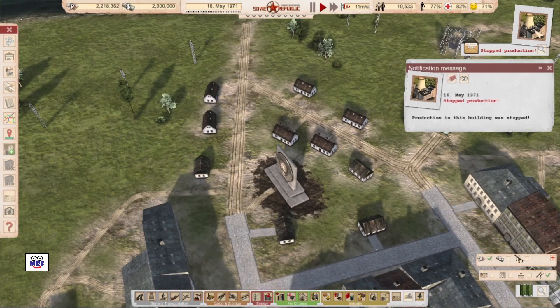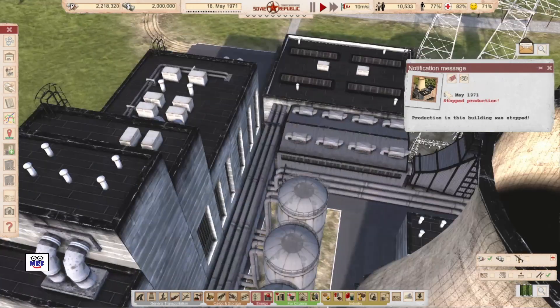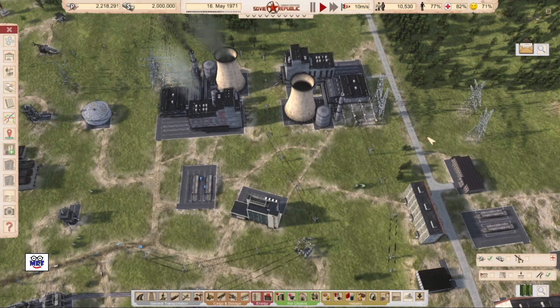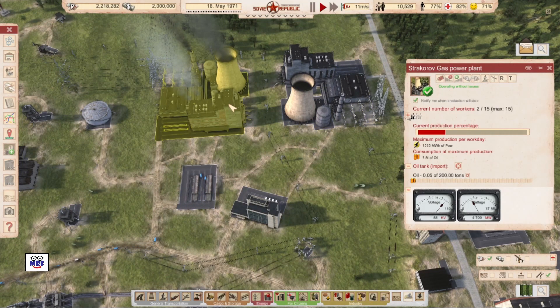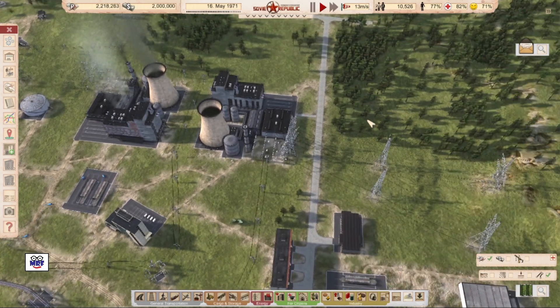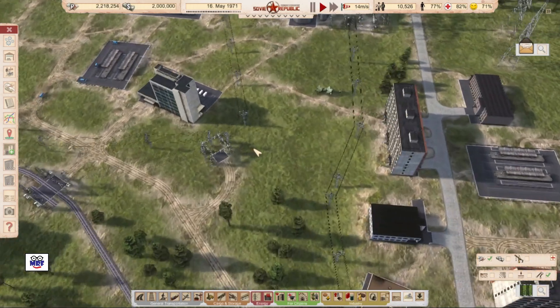And there's a big problem — we've stopped production. There are no workers, so that is alarming. Thank God I've got this other power plant; it's only got two. Let's see if we can get some more workers going that way.